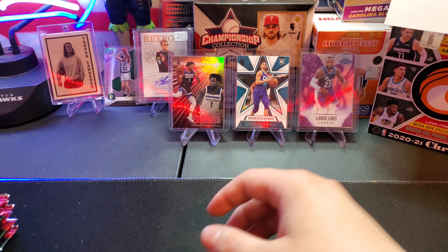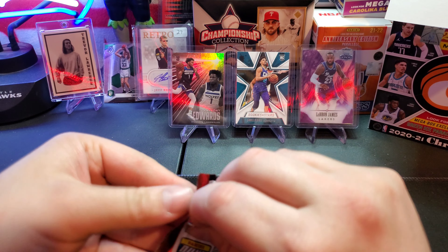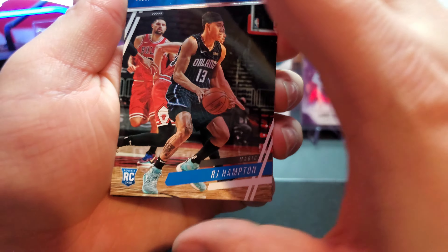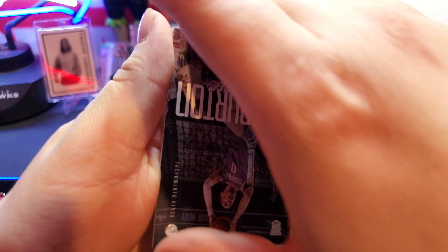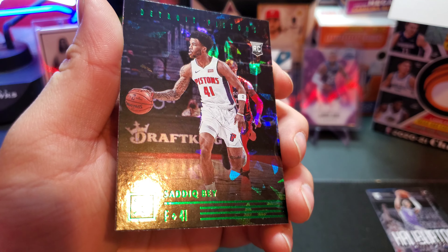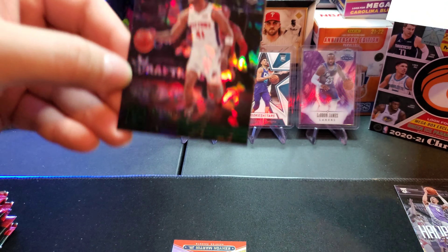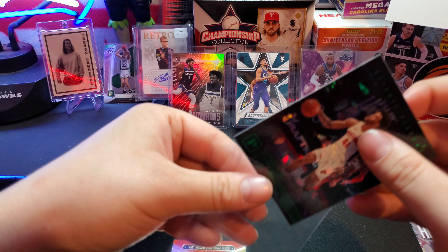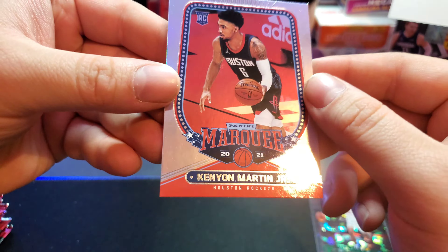All right, we're just gonna jump into it - this could be a long video, 20 packs. Starting it off with an RJ Hampton, a Donovan Mitchell, a Tyrese Halliburton - and our first green cracked ice is gonna be Saddiq Bey! We're gonna sleeve up all those green cracked ice just because they are clean. Saddiq Bey - not a terrible one to get either.